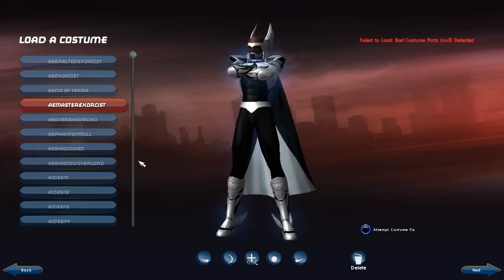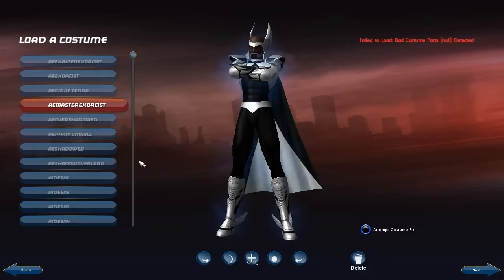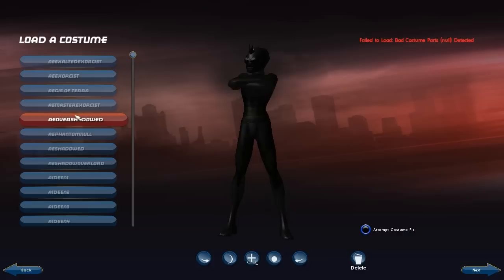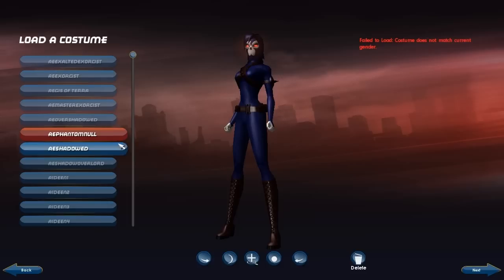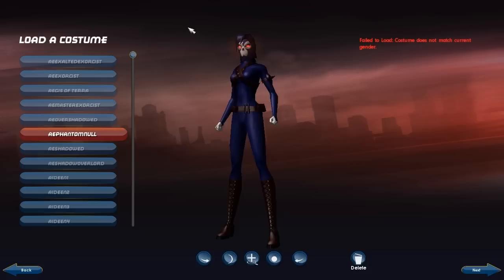If you played City of Heroes, if you were a fan, you can go to the Titan Network forums and look up Icon — that's what they're calling this program. Look for the Icon thread and you can download this file. It's only about 10 KB, and you'll be able to access the City of Heroes character creator so long as you have the City of Heroes files still on your computer. You do not need the NC Soft launcher for this. In fact, I encourage you to delete that piece of trash — but be careful. If you do delete the NC Soft launcher, it will ask if you want to delete associated programs. Do not let it do that — that will delete your City of Heroes files. So long as you have City of Heroes in your program files, you're all set.